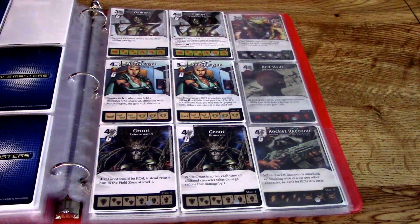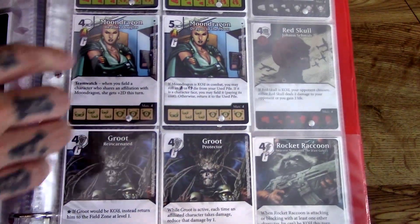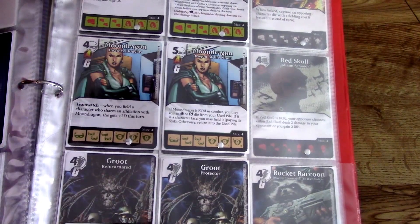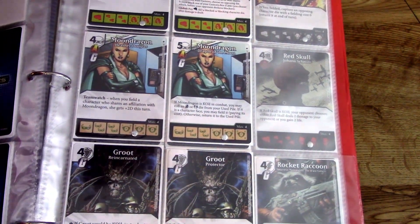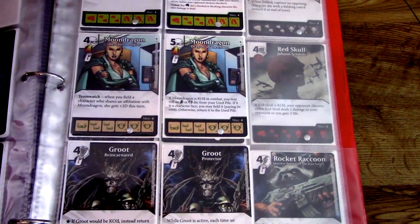One of my favorite things in this set is the Guardians of the Galaxy. I love the movie — it's kind of like Star Wars mixed with superheroes and I loved it. You've got Gamora with a pretty cool die — a 4/5 — and she KOs each enemy die she deals combat damage to. That's kind of like a poison effect, similar to Hearthstone. And then Moondragon — we didn't see much of her in the movie — but she has Teamwork and she's a 4/6 and relatively cheap. She works with both Avengers and Guardians of the Galaxy affiliations.